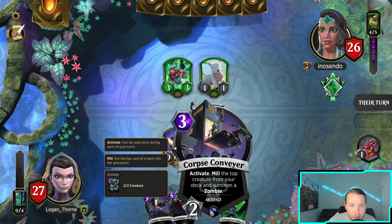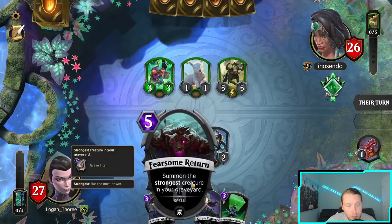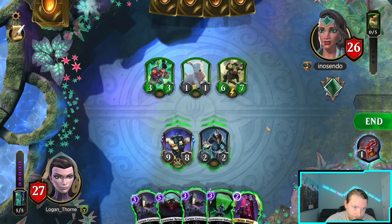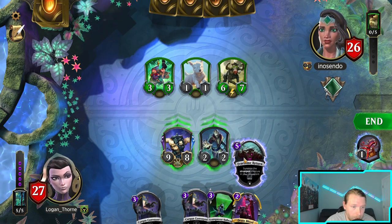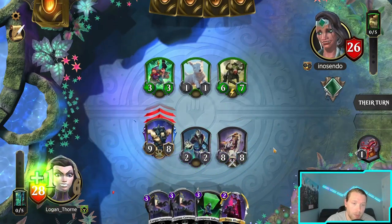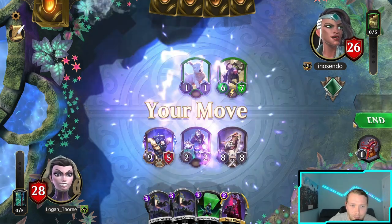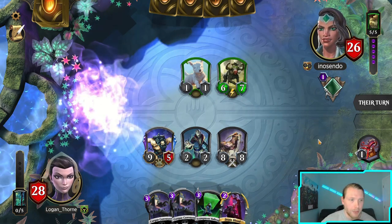I can do this and then this next turn. Actually I can just bring back Grave Titan, which is really funny. Titan's a 7/7 now too — so when it comes back it'll be an 8/8. Good grief. So you can't even just Grudge Match and outright kill it. I didn't even think about the Grave Titan buff.